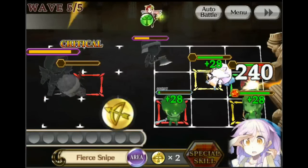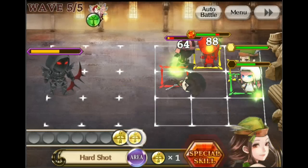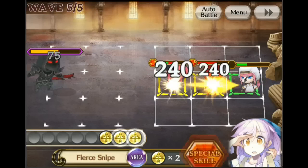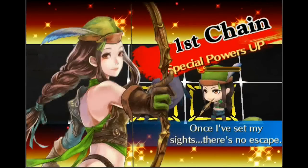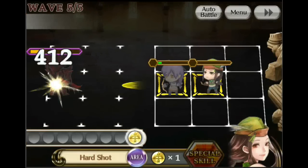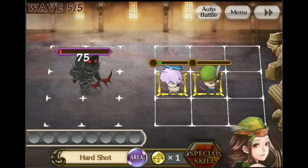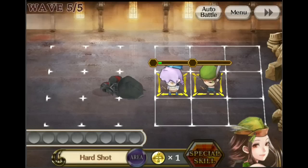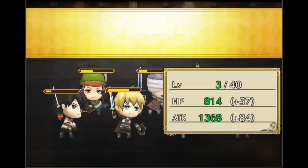Our guys just died, so our healer is coming out now. We're in trouble — we only have two archers and our healer left. Thankfully we have some powers that might be able to kill the boss. We got another power shot. For some reason the boss is moving forward instead of shooting, which took down everything except our archers. It was quite chaotic. All your units level up even if they died during the fight.